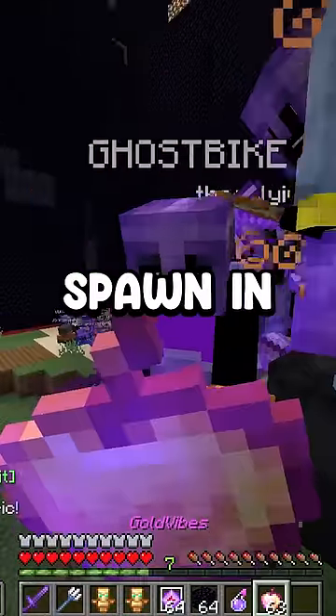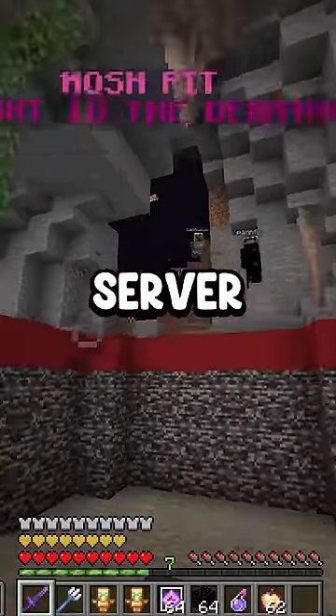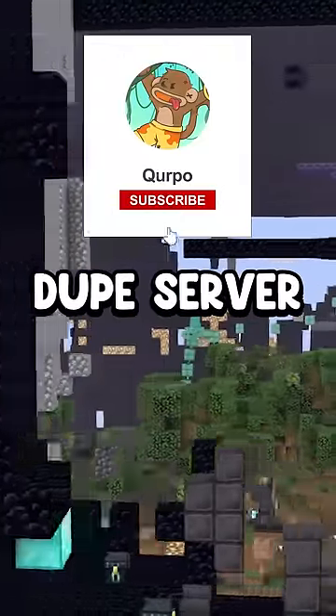Here's how to get a free OP kit on the Fewer Lifesteal Dupe server. When you first spawn in, make sure to look around. There could be someone giving up free dupe gear and could be your friend on the server. But if you go outside of spawn, you're probably going to die. So start out by making some friends and get the most OP kit on the Fewer Lifesteal Dupe server.